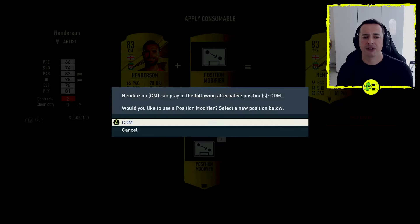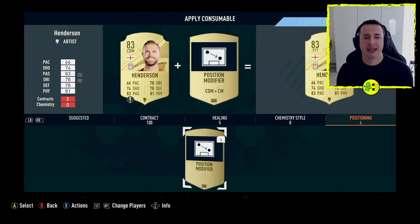I'm going to do that just to show you. It says: Henderson can play in the following alternative position CDM — would you like to use a position modifier? Select a new position below: CDM. Yes. So he is now a centre defensive midfielder.